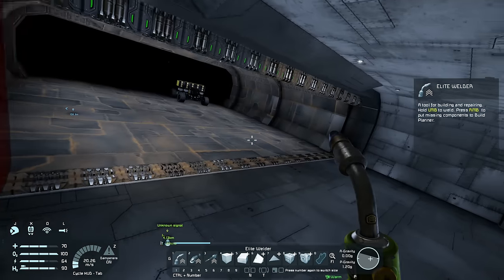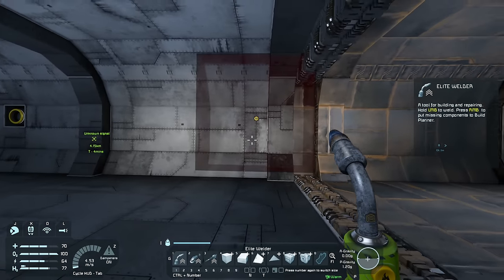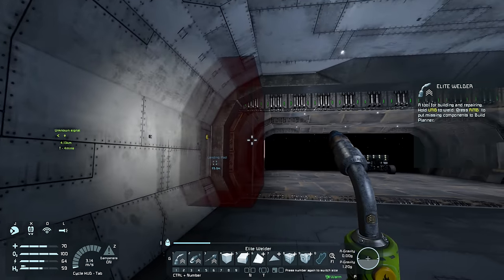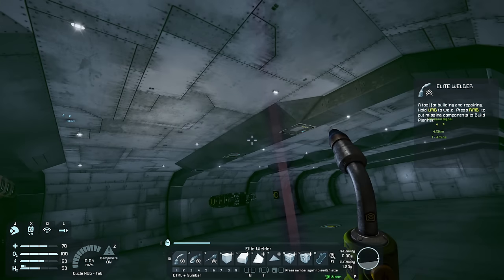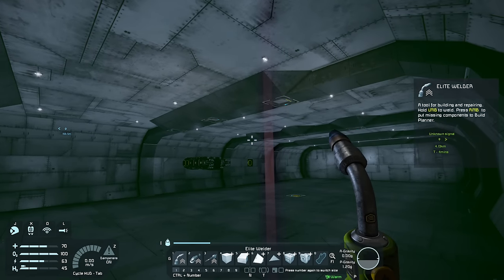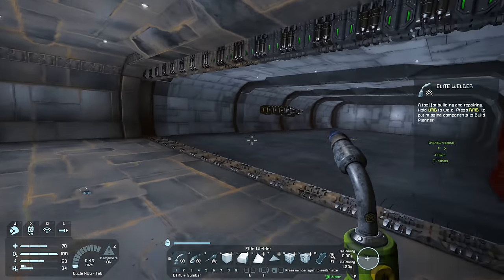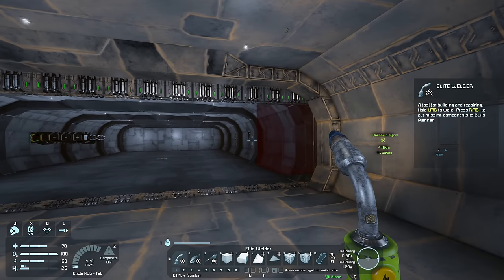Now we have to figure out its constraints. Basically what's going to happen is when we enter this sensor's range, the air vents are going to depressurize the hangar. Then after it has finished depressurizing, it's going to open these doors and then we can exit. Once we exit out of the sensor's field of range, the opposite will occur — the doors will close and then the air vents will go ahead and pressurize the hangar again.